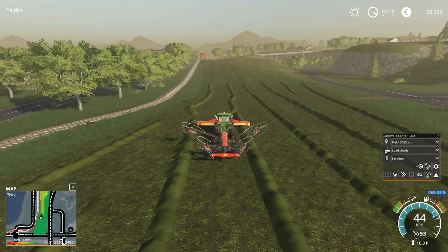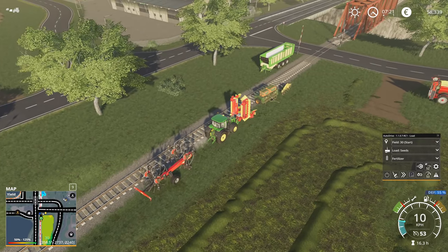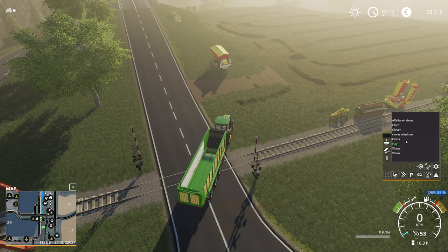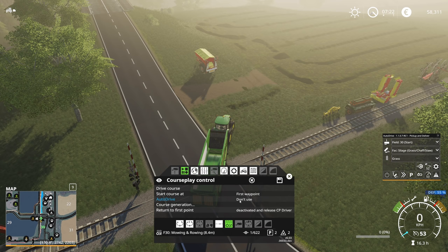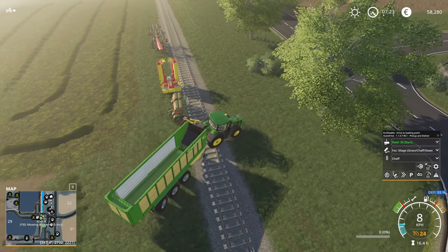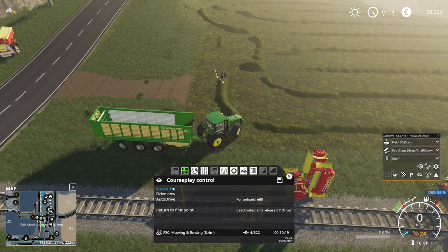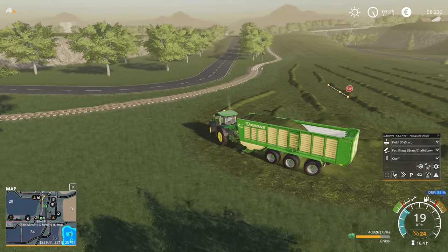Usually I got around two and a half loading wagons out of this field, so this should give us a nice comparison. My loading wagon is set to go to field 30 and bring everything to the factory silage — we want grass of course. Using auto drive to unload and refill. Drive the course — yeah, he's doing it! It's actually looking really good; it's even picking up all of the grass in the curves. We are now at the 90% mark, which is gonna give us more than three wagons.